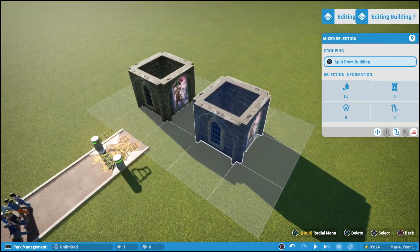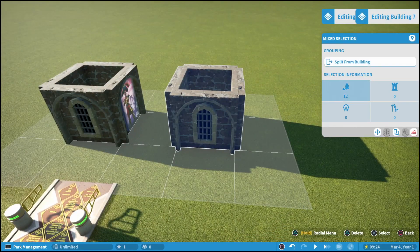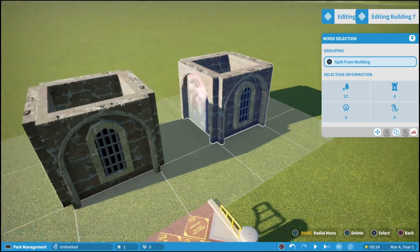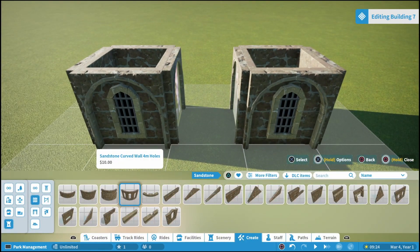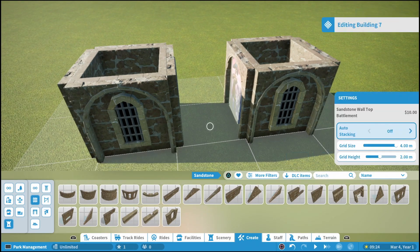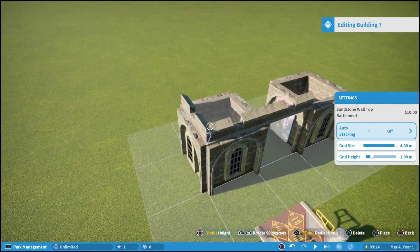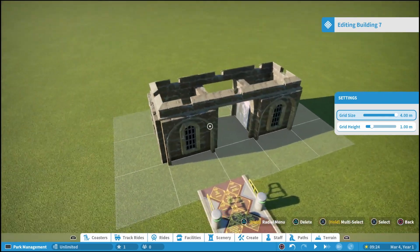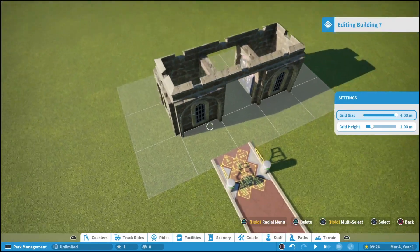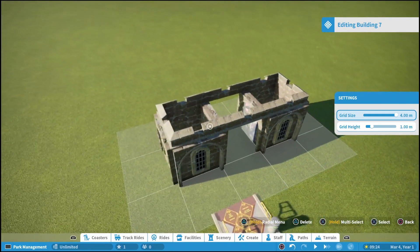This duplicate we actually want to rotate because we have the little Captain Lockjaw poster on the side — we want both posters on the inside. We'll go down to move and rotate it, then X to place it back down. Now we need to create the piece that goes over the top and connects both buildings together. For that we're just going to use the top piece, place it all the way around, and it's already looking better. We also want to cover up the top so it looks like a complete building.